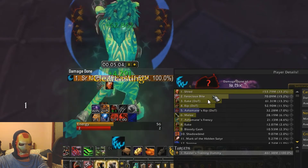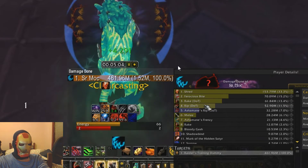38 Ferocious Bite casts in 5 minutes compared to 14 casts of Rip. So Ferocious Bite is actually your dominant finisher here. Savage Roar would have even fewer casts.